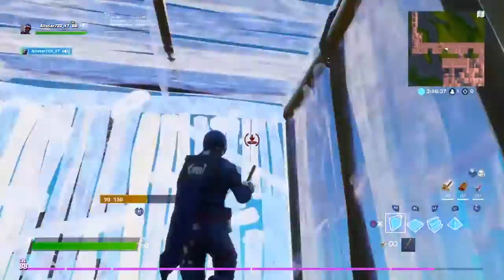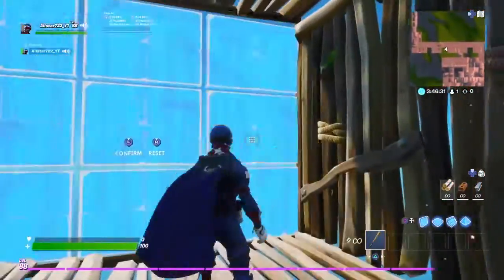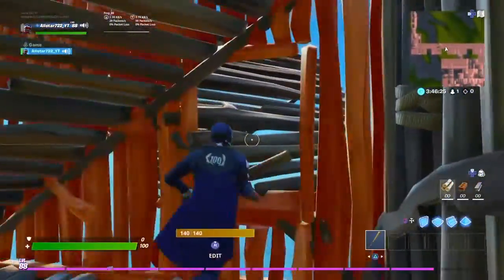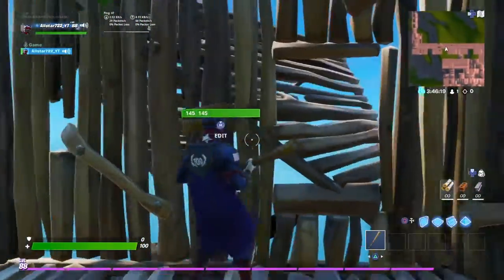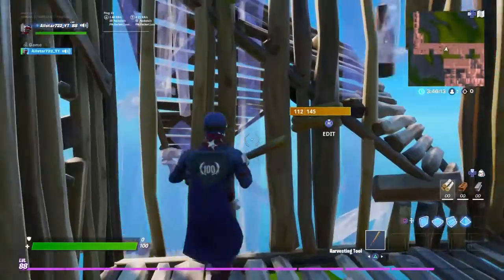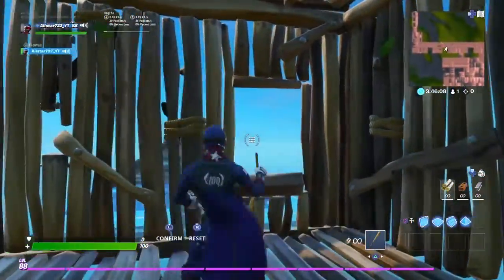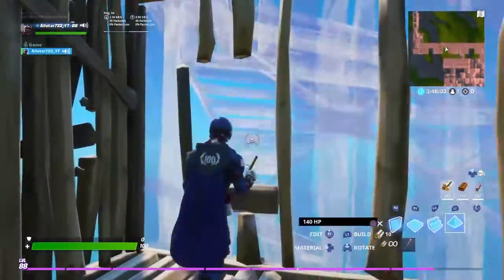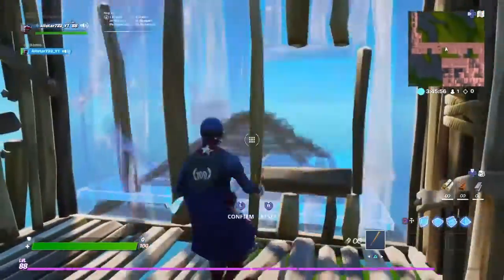So let's say you're boxed up and the opponent is right over here trying to pickaxe your wall. I can edit one of these corner pieces and it places into their box — I can place a pyramid in their box. They can't shoot me because they'd be either underneath or on the other side. I can also do it from the other side for a different angle.